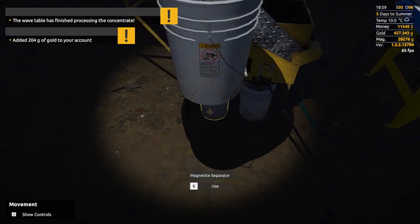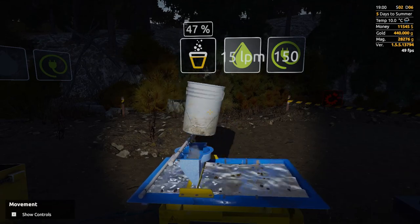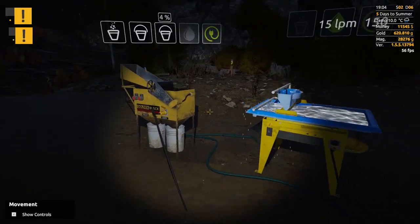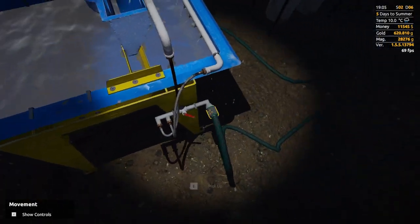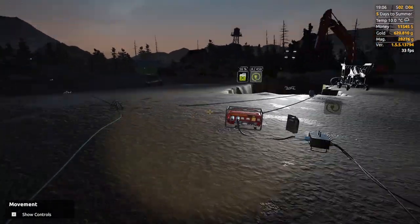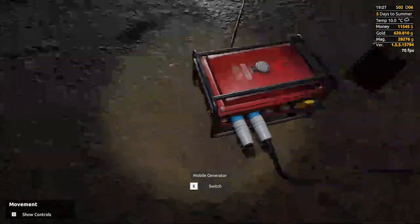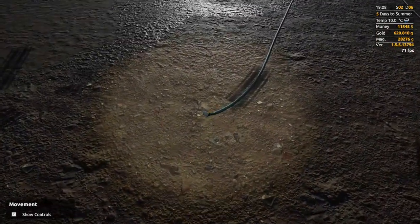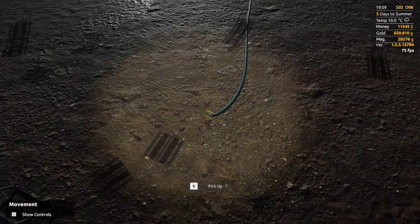204 grams — okay, we're finally over 200 again. Second bucket was only 193 grams. So not significantly better. I was really hoping all the dirt at the bottom of that hole would have a much better yield, but clearly I need to keep putting more dirt through the wash plant to make more cash. As we earn that cash, I'll start to upgrade our system a little bit and try to get into a fixed plant system — but we need to earn a whole bunch more money first because that's going to be really expensive.